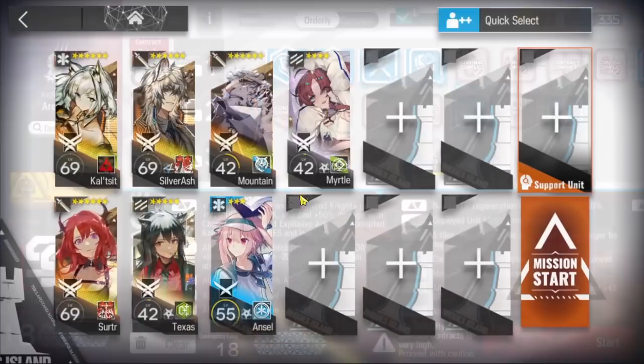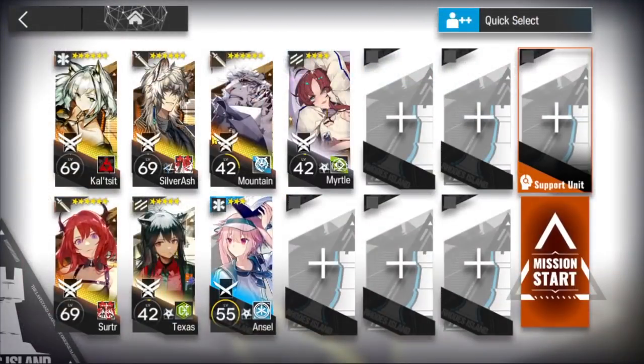Let's go to the squad. Kedishi, Sujutsu, and Silverash are the core and irreplaceable. I think Kedishi skill rank 7 would be enough, but the timing is gonna be a little bit different so you have to time the skills a little bit different than mine.